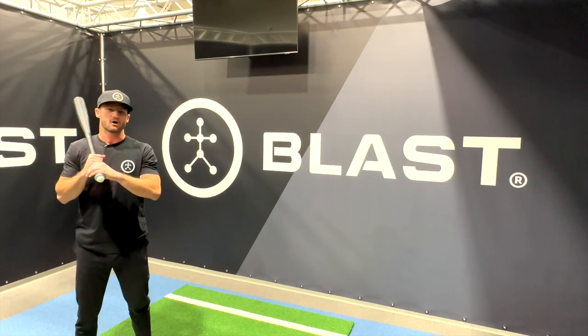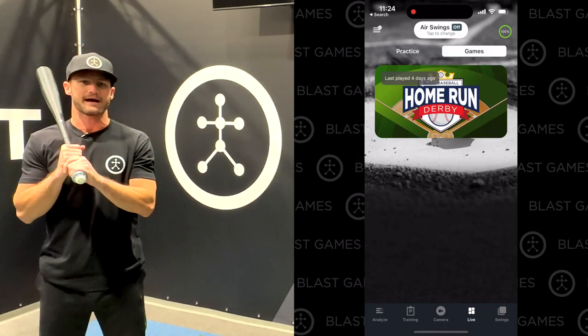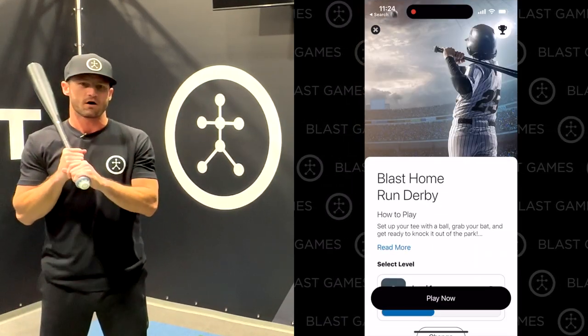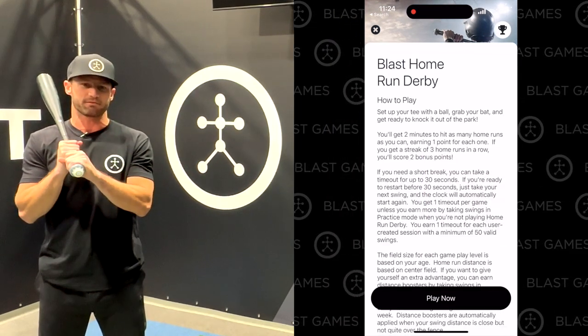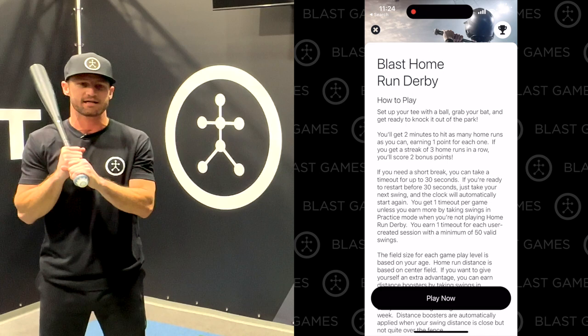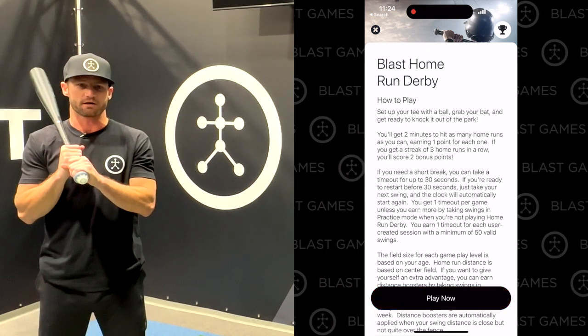To get started, attach your swing analyzer or swing trainer sensor to your bat, open the Blast Baseball or Blast Softball app, select Games, and tap the Home Run Derby game card. On the welcome screen you'll find a complete set of details on scoring and how to play the game — it's simple, easy, and most of all fun. Go ahead and tap Play Now to get started.